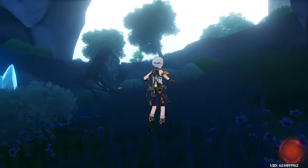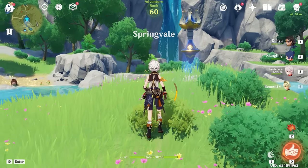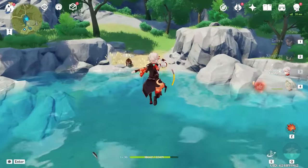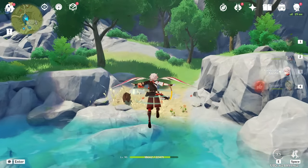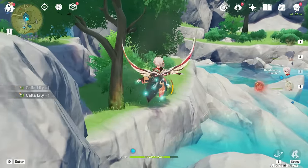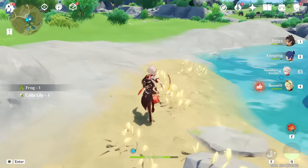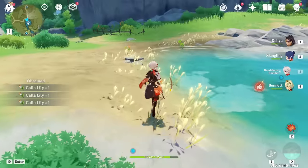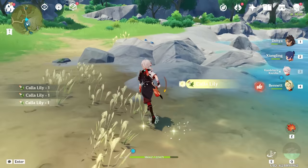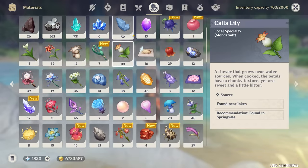In the meantime, let's go get some Kala Lilies. I think there are a lot in Springvale. Some by the ocean, and we count them out — one through fourteen. I think that should be enough for Kaeya. I need 108 exactly, so there we go, we got all our Kala Lilies.